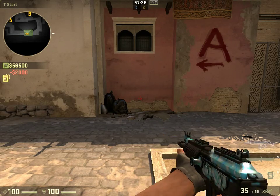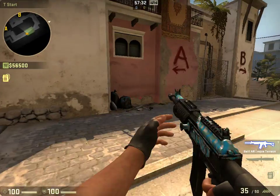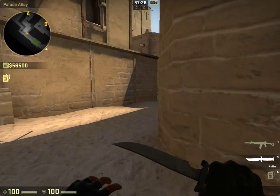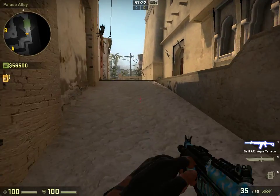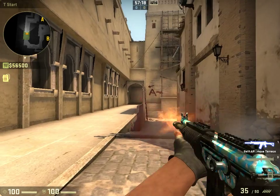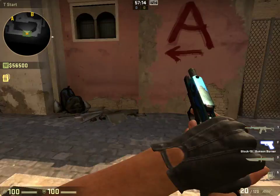First you have the Galil, which is a good weapon if you can't afford an AK. I kind of like it better than the Famas. It has a good rate of fire, good mag capacity, it's decent for taking people down, and also decent for headshots. It's just a good gun.